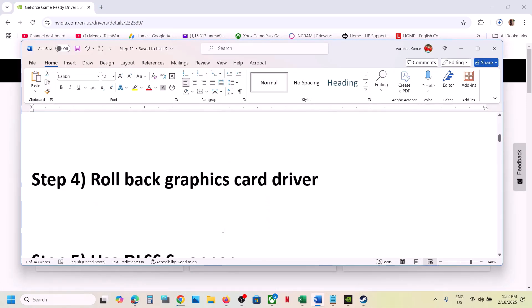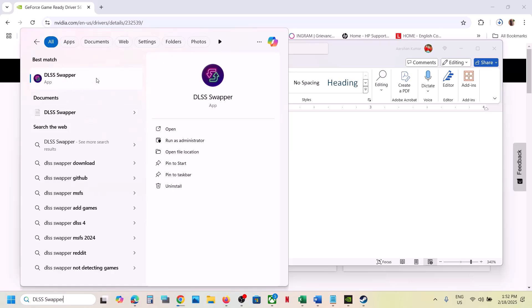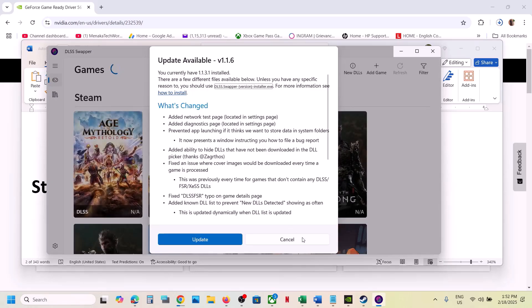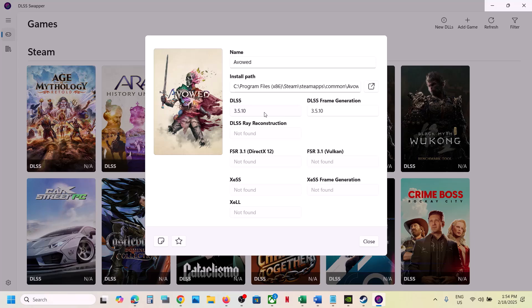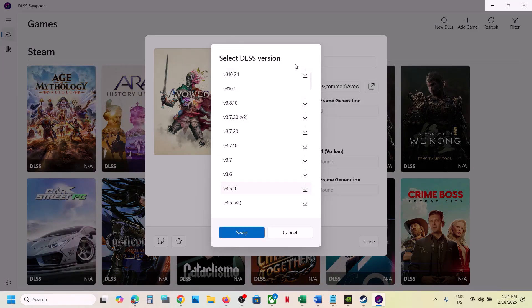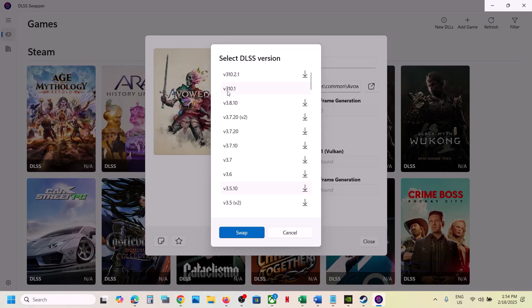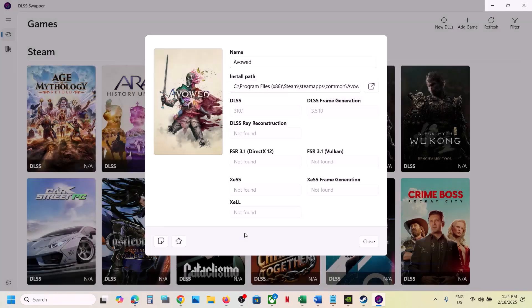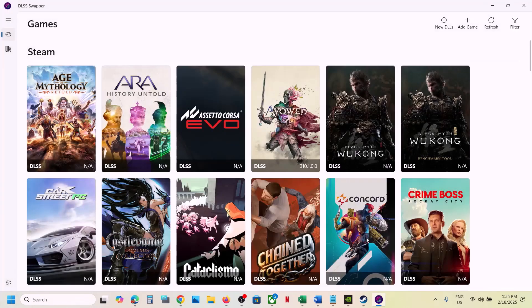The next step is to use DLSS Swapper. You can search for it in Google and open DLSS Swapper. Find the game in the list — once you open it you will see the game. Click on the game and over here you can try switching to a different DLSS version. Right now in my case it's 3.5.10, so you can try version 3.10.1. Select it, swap it, and then launch the game and check.